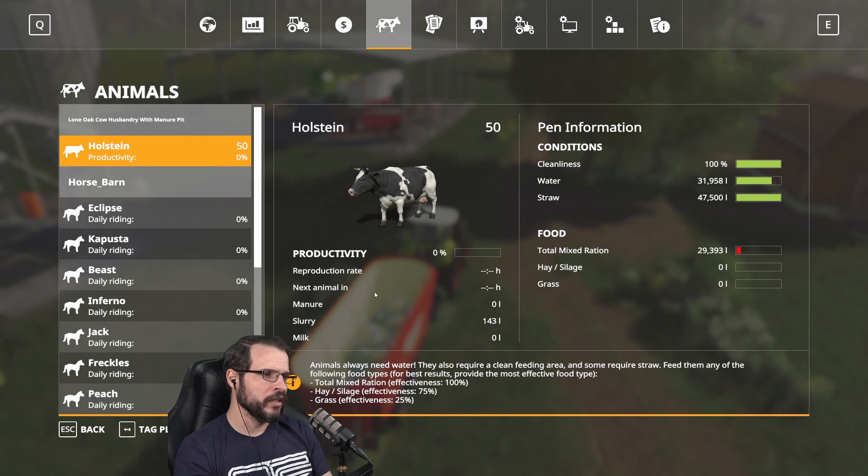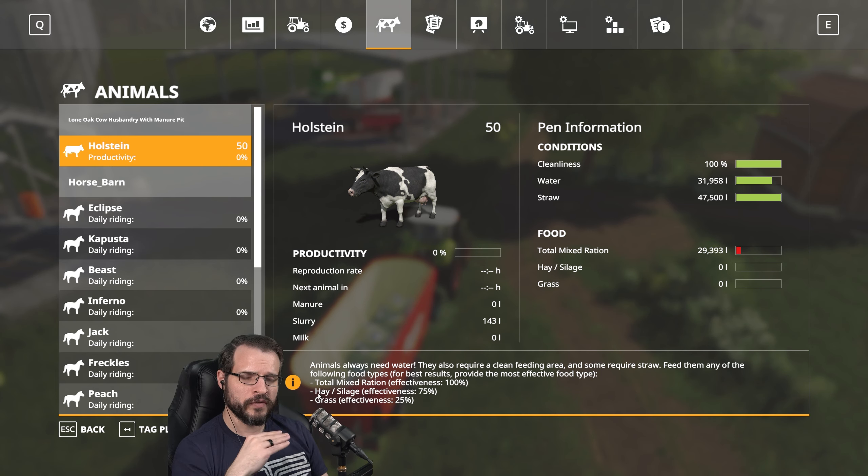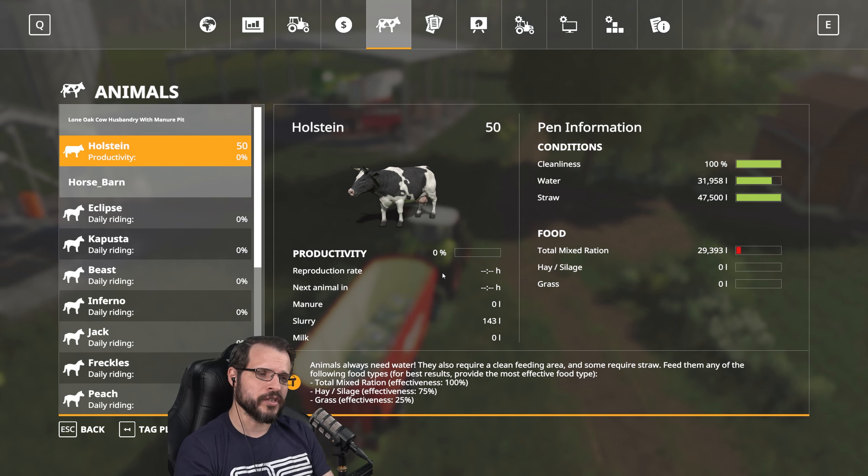That would be why I like to use the bigger device. We're going to put a cut in there. That's our cows — even though it's red, they are 100% productive, it just hasn't caught up with itself yet. This will show up here in a minute once it ticks over. They'll just run out of food pretty quickly. But yeah, we're going to start getting manure, start getting milk, and they're going to start reproducing very, very soon.